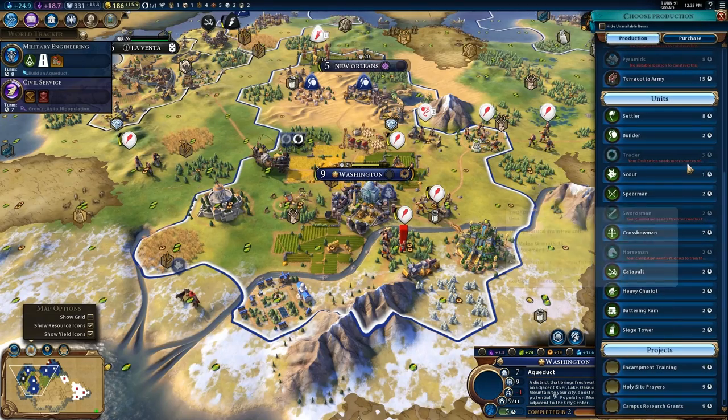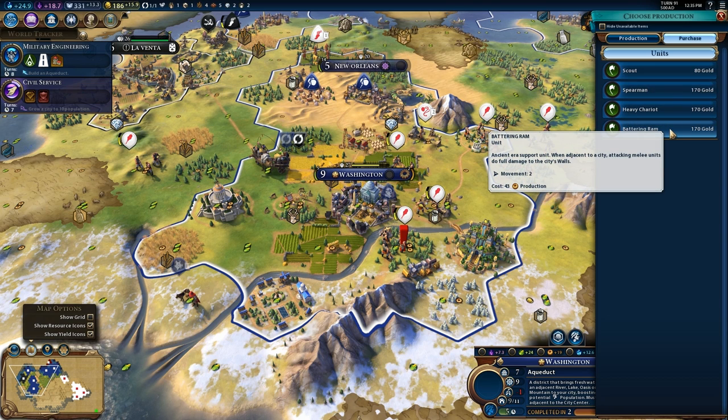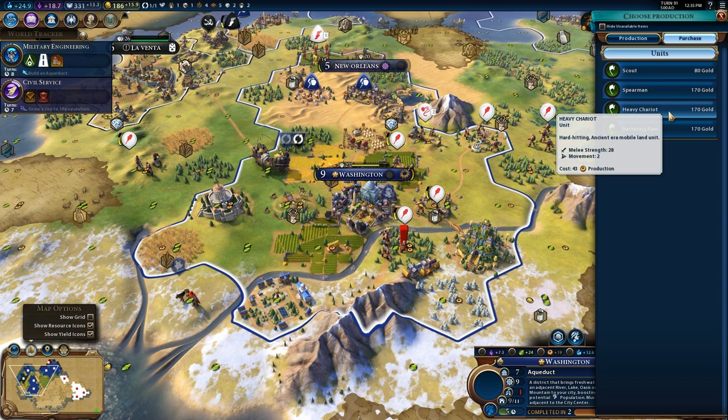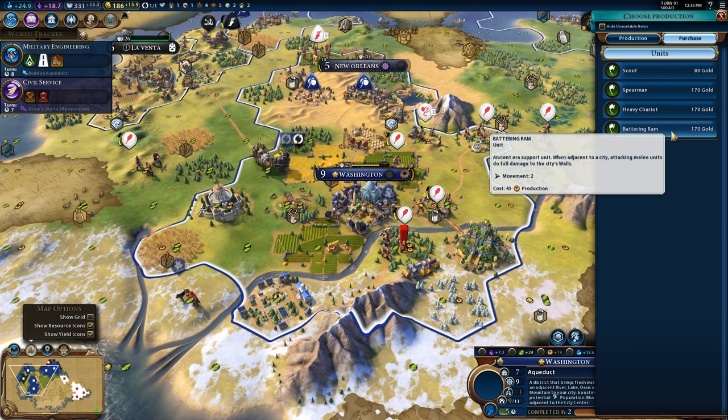We're racing back to my capital because the Japanese have five melee units — five warriors — and one ranged unit. All of my military was several tiles away, so we're racing back home. I'm about to buy something. Luckily, I didn't buy a battering ram because that wouldn't have done anything. A heavy chariot actually would have been a better idea.